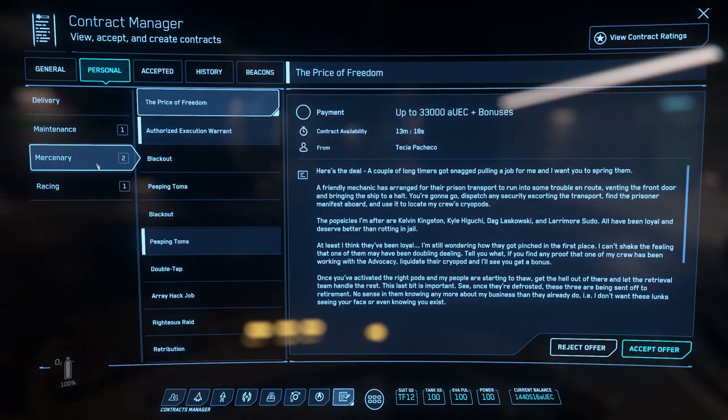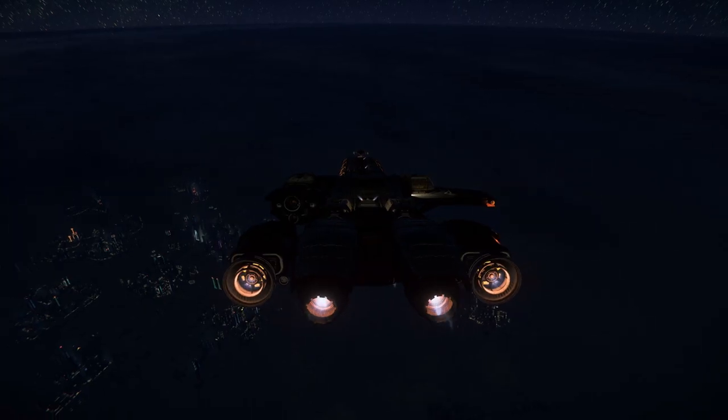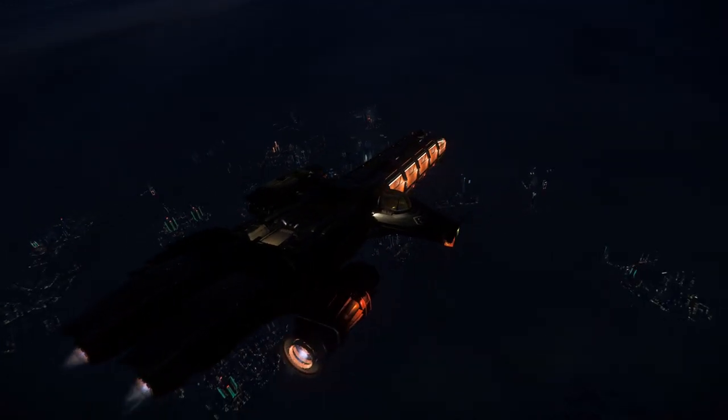So if you don't have any kind of decent combat ship good enough for those missions, you might just want to try box delivery missions. If you have a Prospector, one or two decent loads — maybe some quantanium — that should give you more than enough capital to start trading.